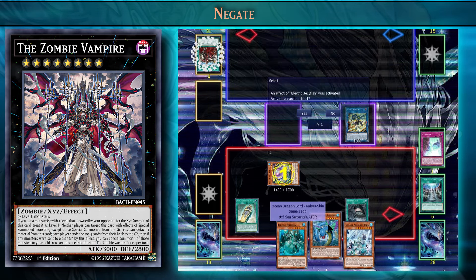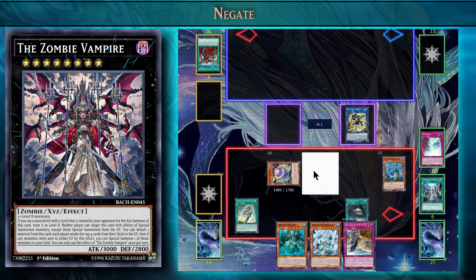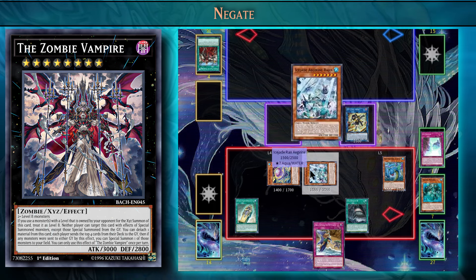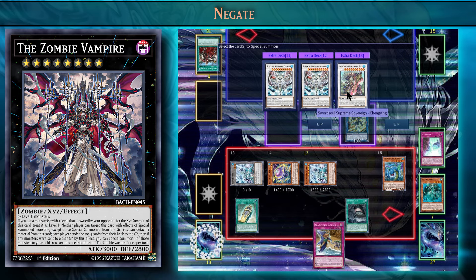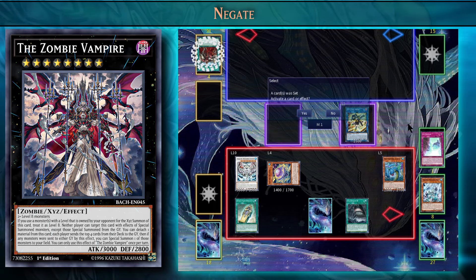If the opponent negates us here, we still have Ice Shade Tremora to special summon Kairoshin from hand. We'll activate Kairoshin's effect to search for Sea Stealth Attack. With Ice Shade Rawn, we'll discard Ice Shade Tremora, special summon Ice Shade Rawn and a level 3 token, then using that token and Ice Shade Rawn, we synchro summon into Ice Shade Jameer. We set our Sea Stealth Attack and pass the turn. On the opponent's turn, before main phase 1, we flip over Sea Stealth Attack and activate the other Yumi in the graveyard.